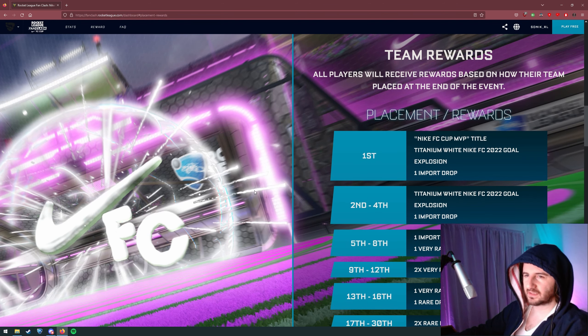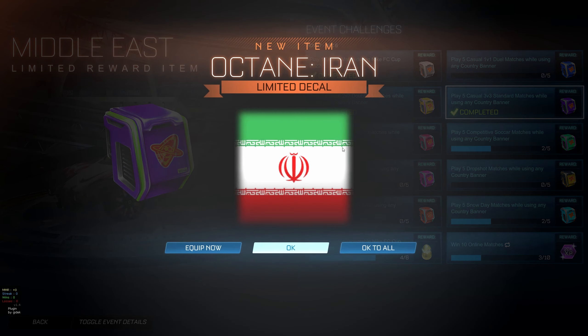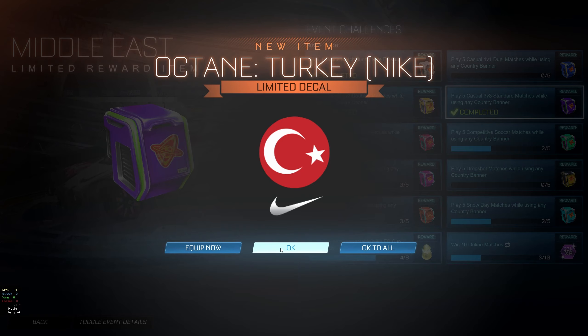Each extra mode gets you a different region - North America for Rumble, Northern Europe for Snow Day, which makes sense since it's cold there. There's also a 20K XP bonus which is great for people trying to tier up the Rocket Pass. Complete six challenges and you get a golden egg. Let's open the ones I have already - they're all Octane decals. Czech Republic, Poland, and Ukraine for Eastern Europe. Let's see how they look.